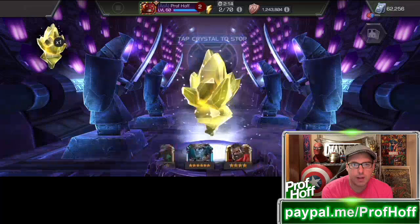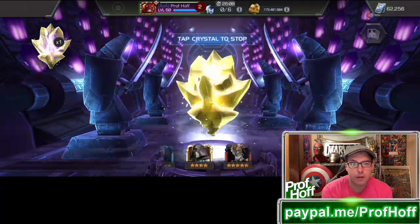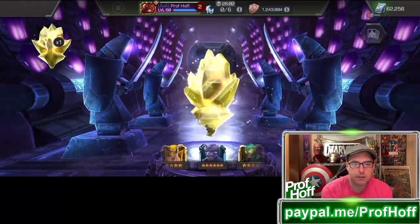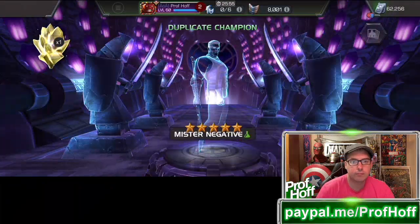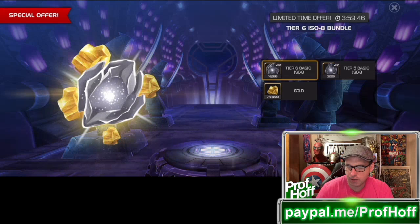The crystal is slowing down, hopefully soon. If this isn't a 6 or 7-star, we'll be popping the last one. Here we go — what's up, Atuma? Dragon Man? Psylocke? Myself, a.k.a. Mr. Negative. Get that offer out of the way.